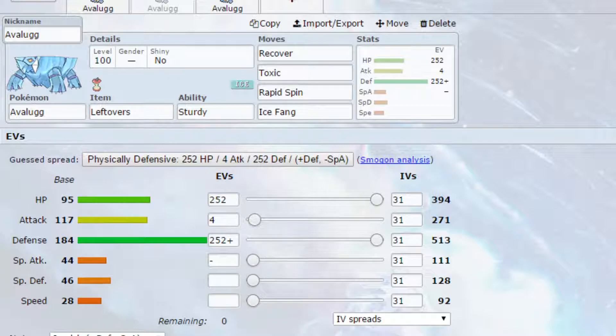We've got Sturdy, just in case you get knocked down to it in one hit. You don't have to have Sturdy if you don't feel you need it, but it's there. We have Recover to allow yourself to heal up, because healing is really good for defensive Pokemon. We have Toxic to start racking up damage on different Pokemon and stop setup sweepers from getting their setups — or if they do set up, limiting the amount of time they have on the field. We've got Rapid Spin to get rid of any hazards, which is really nice, and it also increases your speed.